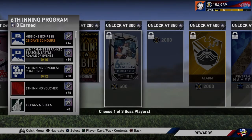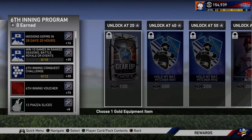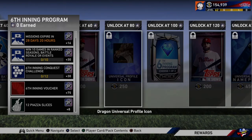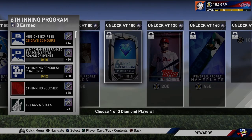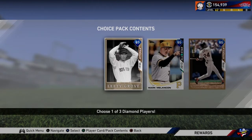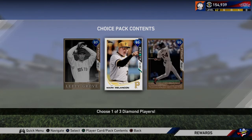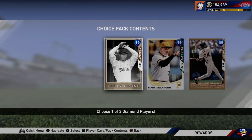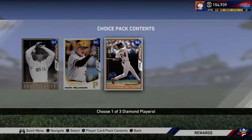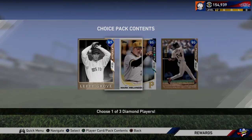So let's go over the first part of the sixth inning program now. Obviously, Gear Up, Choice Packs, Animations Pack — there's like this weird dragon thing. I'm not going to spend too much time on the non-player side of it. At 100 stars, you get a Choice Pack: Lefty Grove, Mark Melanson, and Eric Davis. Lefty Grove was a World Series reward. Eric Davis was a Flawless reward. Mark Melanson is here, so let's look at him.